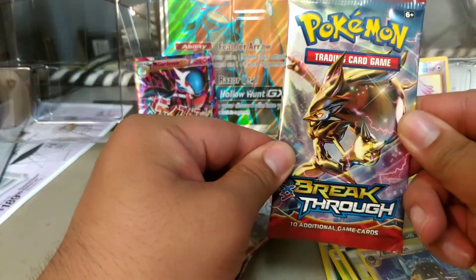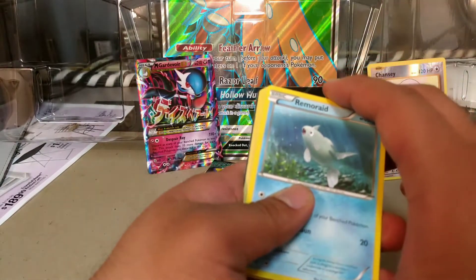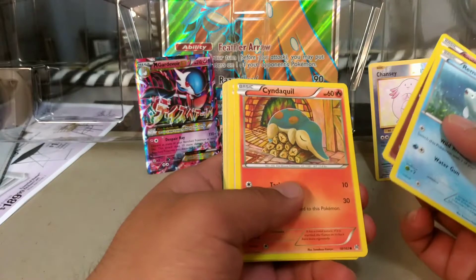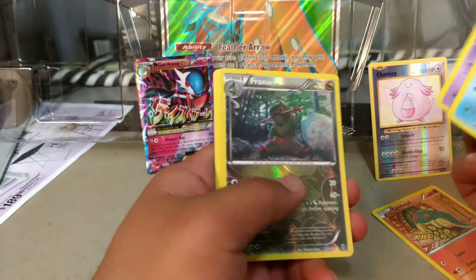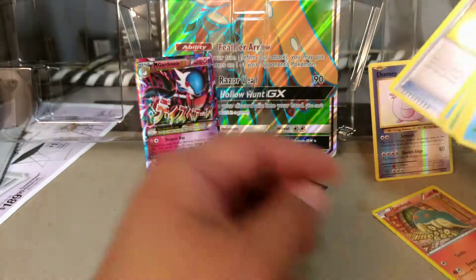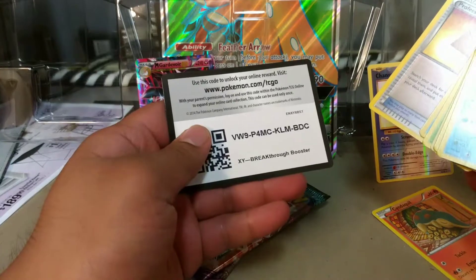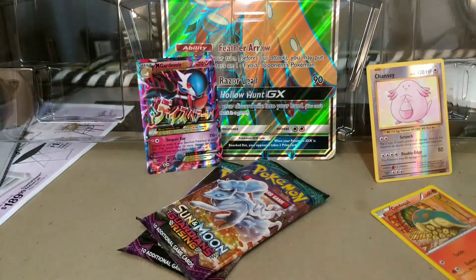On to our Breakthrough. I am looking for a Reverse Cyndaquil or Quilava. We have a Marill, Spritzy, another Cyndaquil, Hoothoot, Distrivious Reverse Fracture, and a Regular Rare Parasect with a Frogadier and Professor's Letter. And a Breakthrough code.